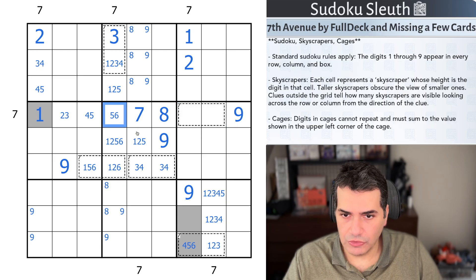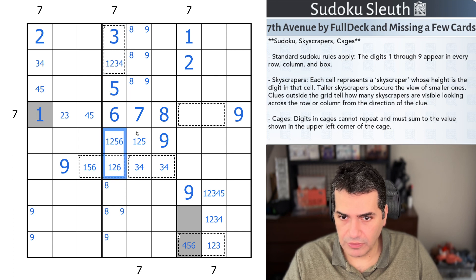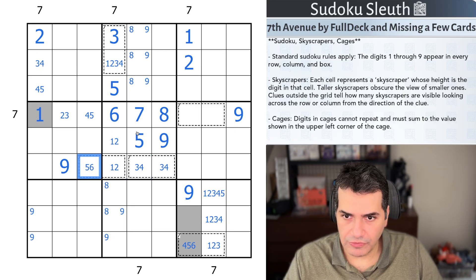One-two means no one-six in here, so that's definitely a six. The five had to precede the six, so that's going to be a five. This is not a five-six pair now. This is my five — one-two would require five-six in here.